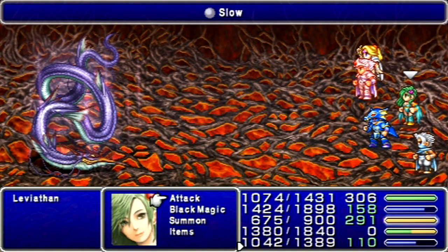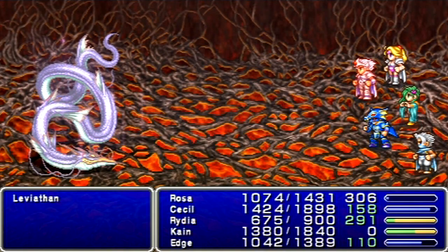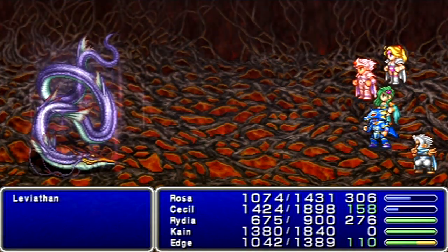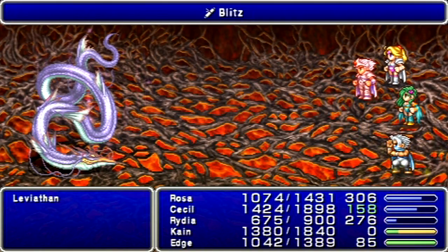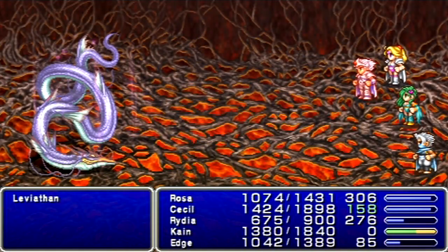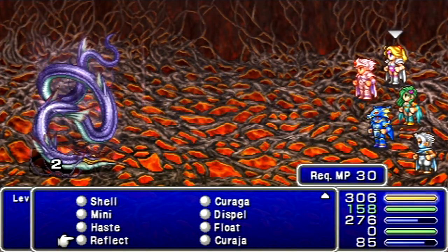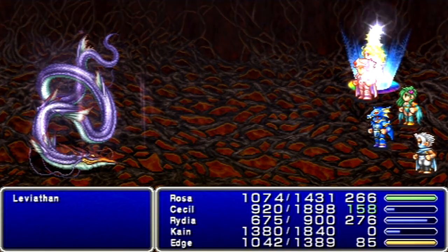Let's use another Slow on him. Now, in this version of the game, the only way you can tell that he's about to use his flood attack — or deluge — is if he opens his mouth. In the other versions of the game, it was a little easier, because he would turn around and look away from you, so it was more of a dramatic difference there. So once you get Slow on him twice, let's use Kuraja on everyone. Probably don't need Kuraja, but you never know.